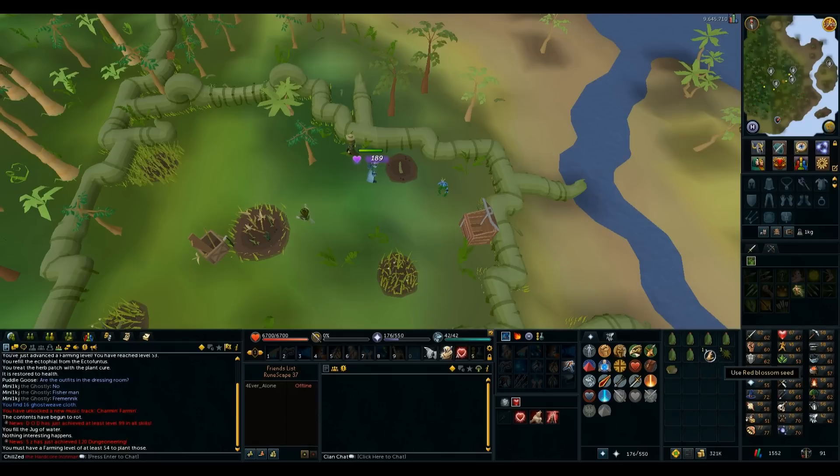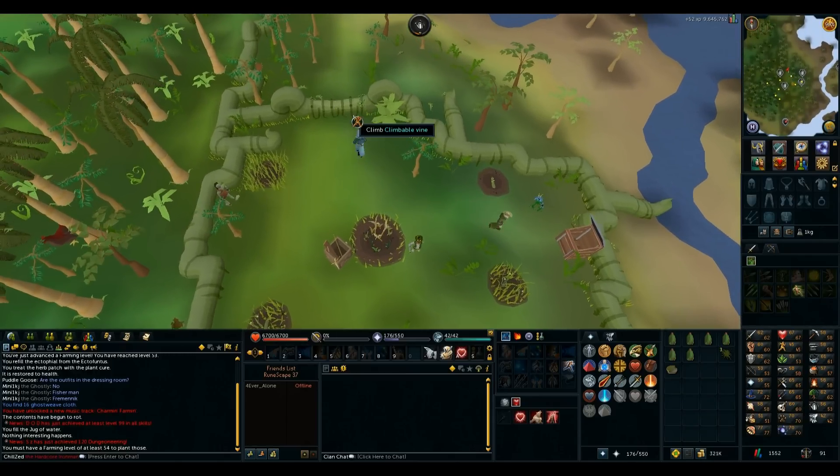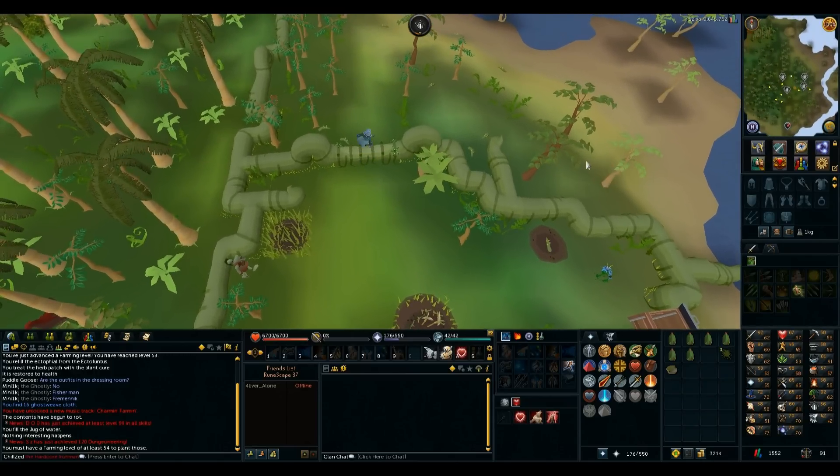I'm going to use my garden pie to plant the red blossom seed. I need to start catching some regular Jadinkos, or common Jadinkos. That should allow me to catch them. Yes, attracting common Jadinkos.